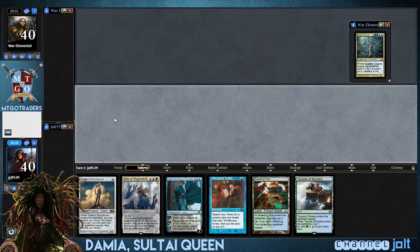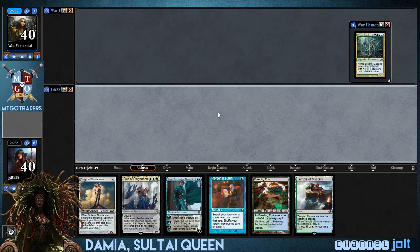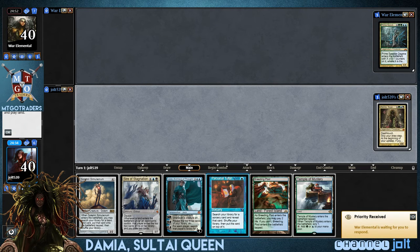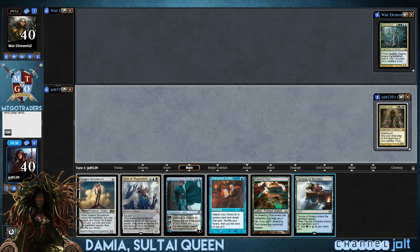Oh yeah, beautiful. Polluted Delta. I was gonna say that really weird. Okay, so let's get our Command Zones set up. It should be a nice little match right here. So we have the Polluted Delta on top. Let's go ahead and get down Breeding Pool so we draw it next turn, then we can crack it and then get down Temple of Mystery. Yeah, we'll go ahead and do that.